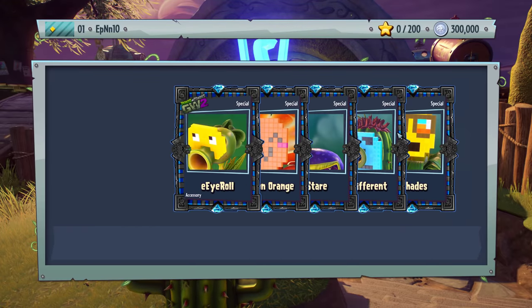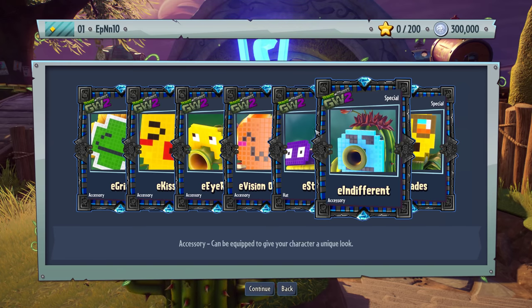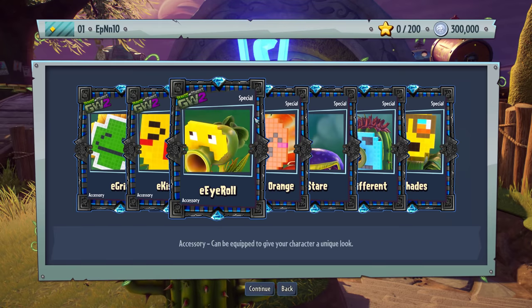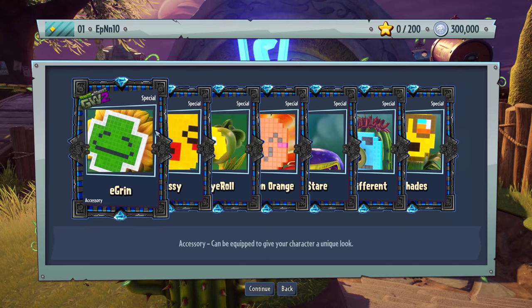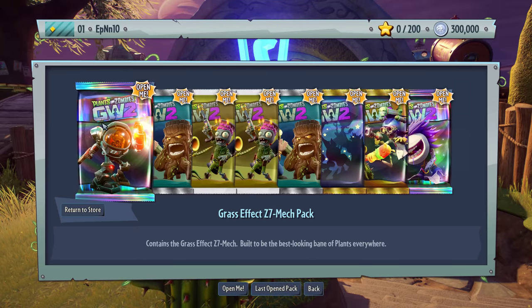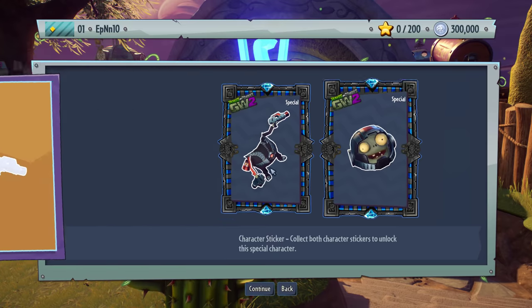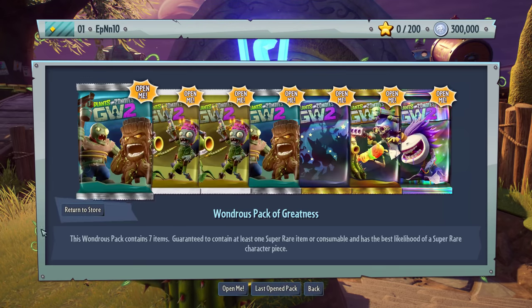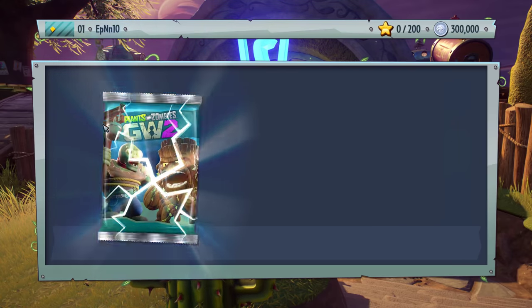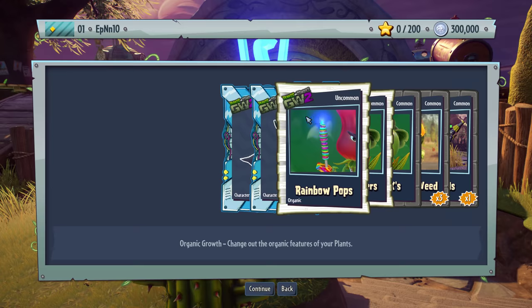Plant Emoji Pack now. E Shades — that's for the corn dude. E Indifferent — that's the cactus one. E Hair — there's a Chomper one. E Vision Orange — that's the Citron. E Eye Roll — that's the Peashooter. E Kissy — that's the Rose. E Grin — that's for the Sunflower. Grass effects, Z7 Mech Noise — love it. Wow, only two pieces — this guy is so tiny he only needs two character stickers.